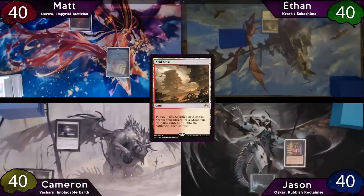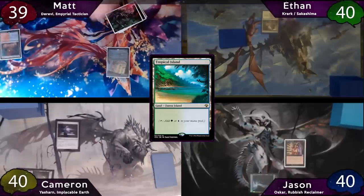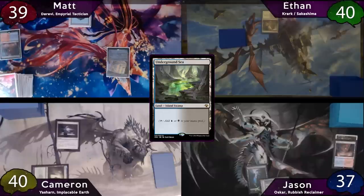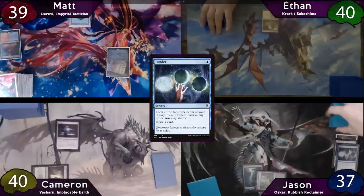Jason will stop Ethan on his end step and he'll Vampiric Tutor. Matt will respond by cracking his Fetch Land for a Tropical Island, and then Jason's Vampiric Tutor will resolve. Now on Jason's turn, he plays the Scalding Tarn he definitely tutored for, and fetches with it to get an Underground Sea. He'll then cast a Ponder, looking at the top three, opting to shuffle, and then draw a card.